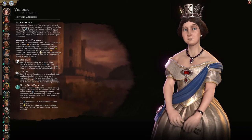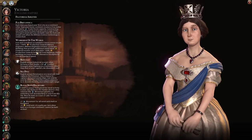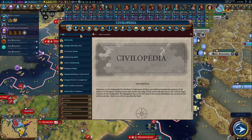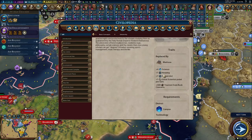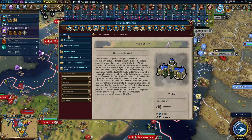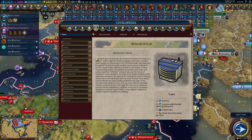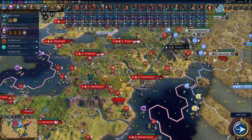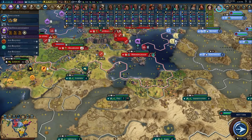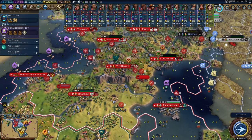Specifically, we get plus four of that yield — buildings that provide additional yields when powered receive plus four of that yield. For example, our campuses: if we look at a university, they just provide the plus four. But if we look at a research lab, it's plus five when powered, so it's actually going to be plus nine when powered. So we're definitely going to be powerful late game to really pump through extra science. We need to make sure we have all those buildings powered, and we're definitely going to need coal.